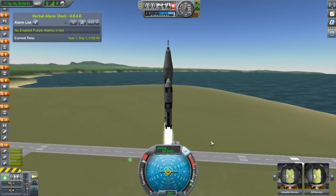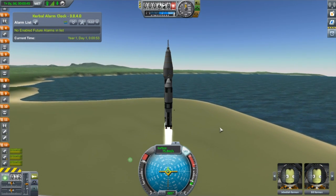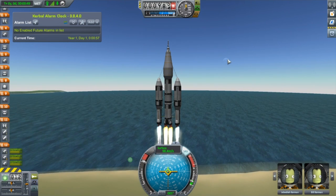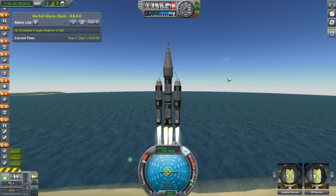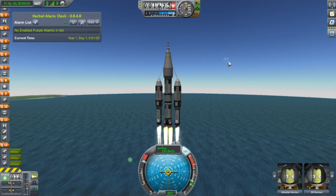Why are we going to the moon? Well, it's just because it's there. It's kind of the first place most people go anyway. And if you see over there, it is one of the most distinctive features in the Kerbal sky.